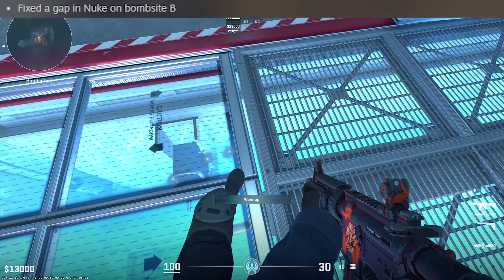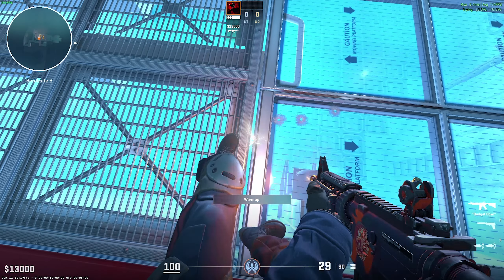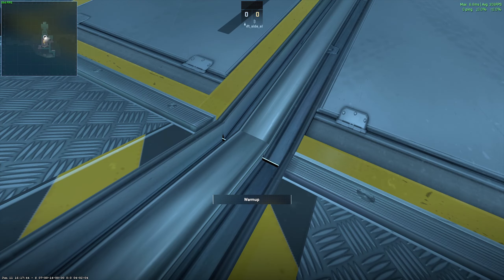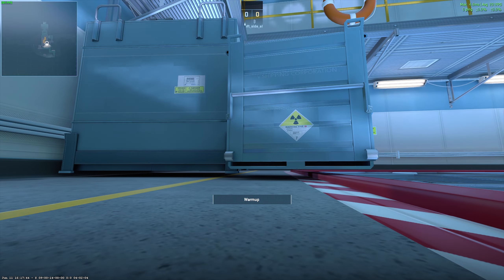A gap was also fixed on Nuke's Bomb Site B, though I'm not entirely sure which one Valve is referring to, as the gaps I spotted myself still remained even after this update. As an example, the one near ramp which you can see on screen right now — there are a few gaps on the bomb site itself and these floating crates. Valve, please fix them.